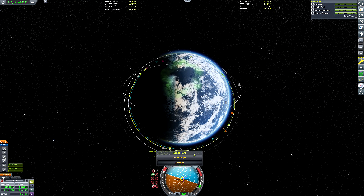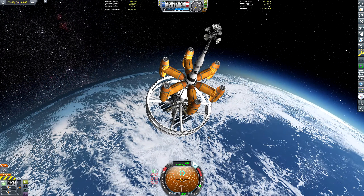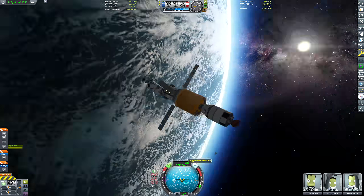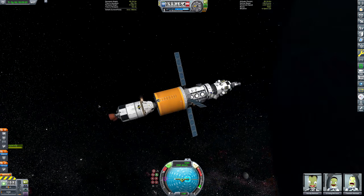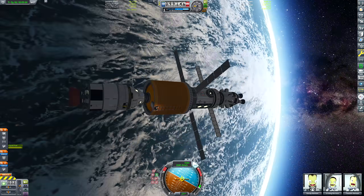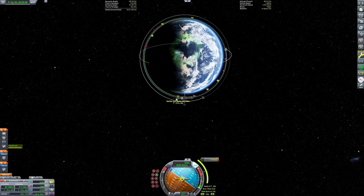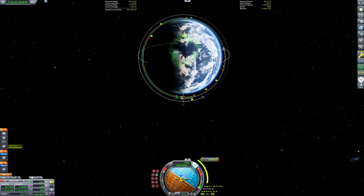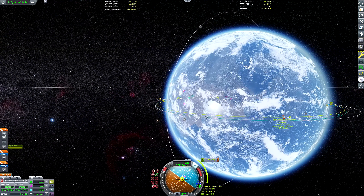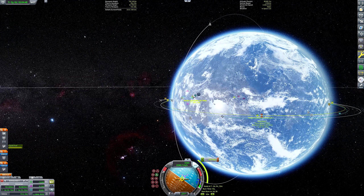I noticed on the map screen that the Skylab 2 Electric Boogaloo space station is still here. I made a video on this a couple of weeks ago where I deorbited it, it exploded, and it was destroyed as intended. But here it is, still in orbit. I think what happened is that for the thumbnail of that video I didn't have any shots from the mission, so I just cheated it into orbit to take some pictures for the thumbnail. Sorry - the thumbnail did not show the mission, the space station was cheated there for the thumbnail. You got clickbaited. I'm very sorry.